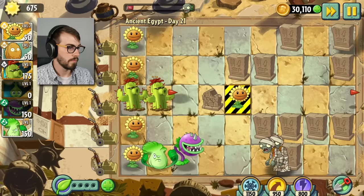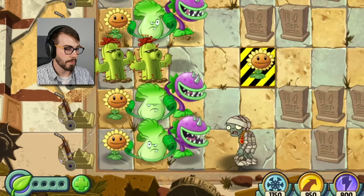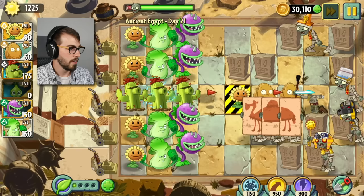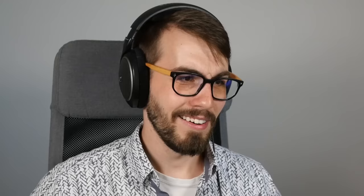I'm just gonna do a little symmetrical strat here guys — it's gonna be great. Got a bong choy and a chomper, and they're gonna have a little bit of fun. It's gonna look really nice, visually pleasing. This guy can eat two regular zombies. And let's get another one of these. Is that 25 sun for me to start my levels with? That's gonna make me OP.